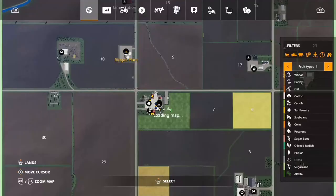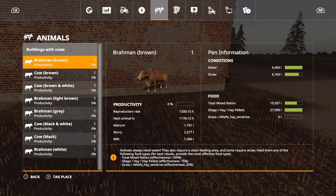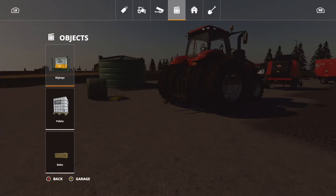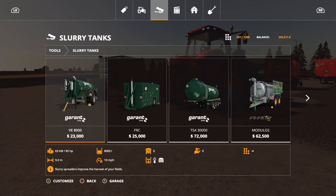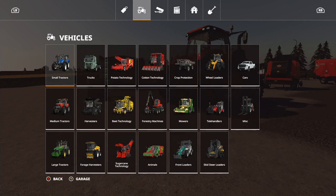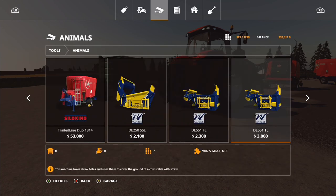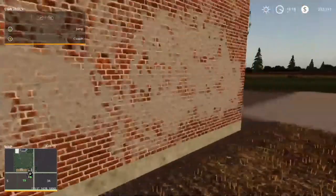I'm going to need a slurry tanker and a milk tanker. The cheapest slurry tank is $23,000 which is not bad but still fairly expensive, and the milk tank that works for me is $68,000. So we're looking at basically $100,000 for two things I'm not sure we entirely need, so I'll wait on that.